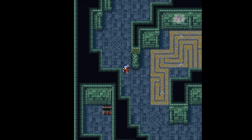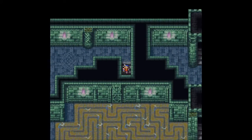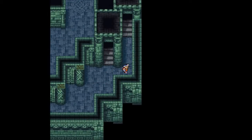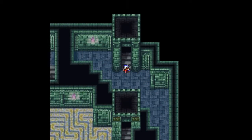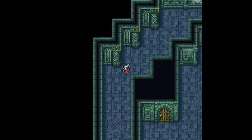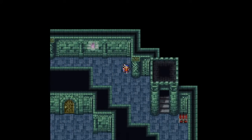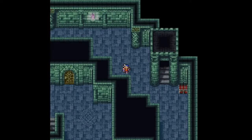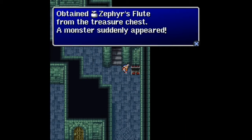There's nothing that way, so we're going to go back down to the fourth floor, down these stairs. Now we need to go up the right stairs, which leads us up to the sixth floor. We want to go north and all the way over where there's a treasure chest. In this treasure chest we get a Zephyr's Flute — but there's also a monster.